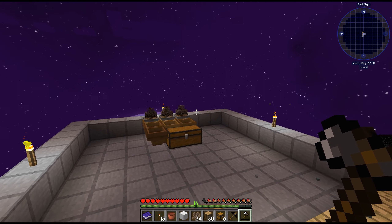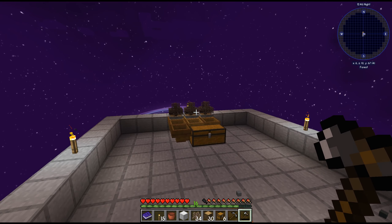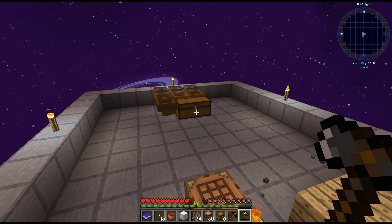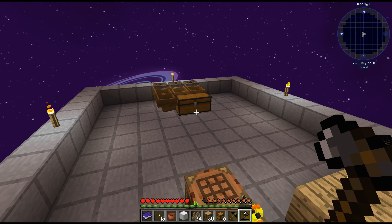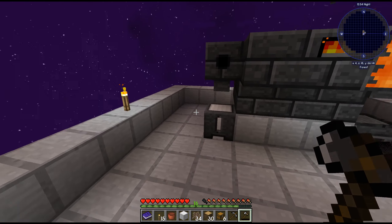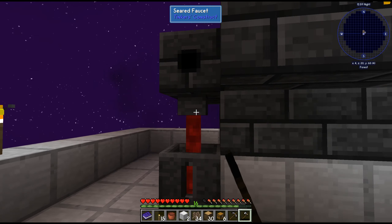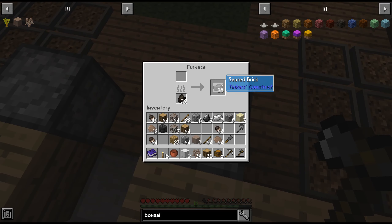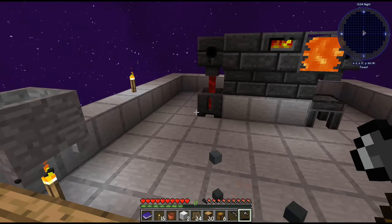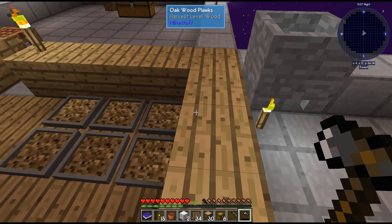That was basically it for hopping bonsai pots. Now we have a way to automatically collect resources and have them go into chests. Down the road I'd like to expand this into a fully automated system that will automatically smelt everything — that's the idea at least. But for now, this is it. Until next time, bye bye!